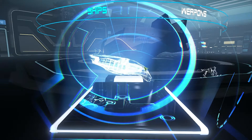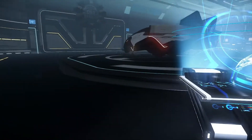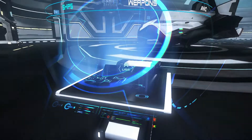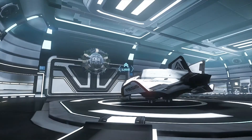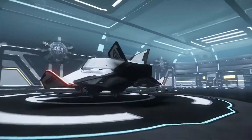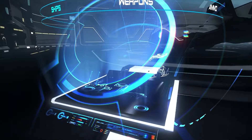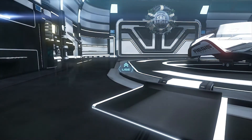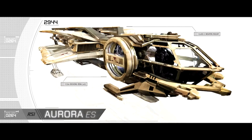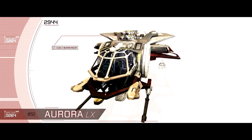Look at this HUD — it's fantastic. They've already started implementing the systems required to change your ship parts. One of the things I was really surprised about is the attention to detail when it comes to lighting — you can see the lights turn on when you walk away, and then when you walk closer to the UI it gets darker. And here's the Aurora commercial — they've made a number of ship commercials.